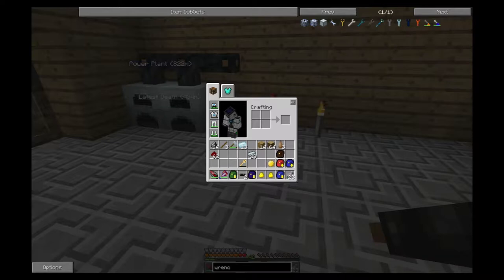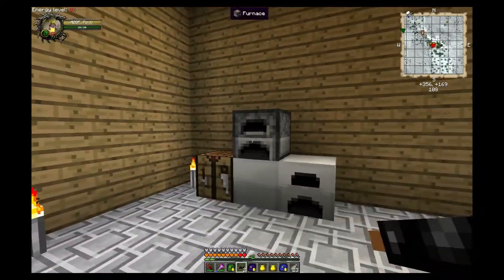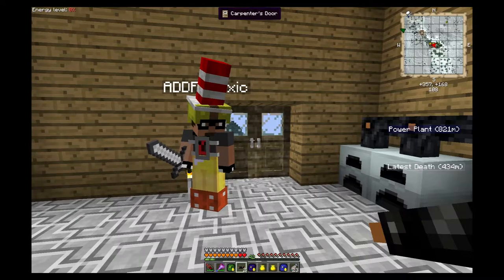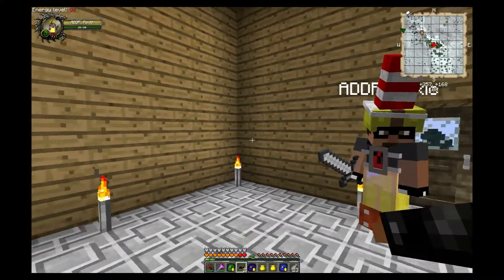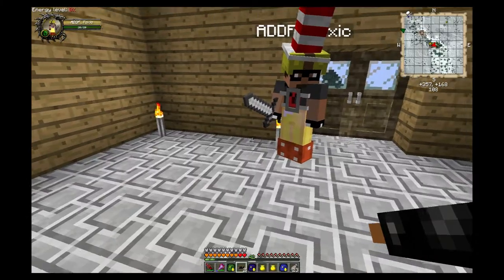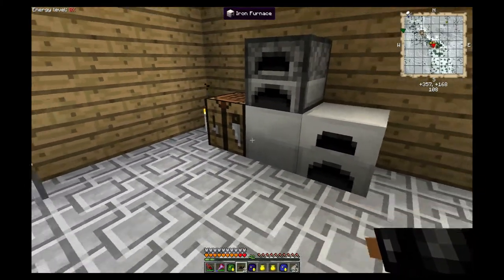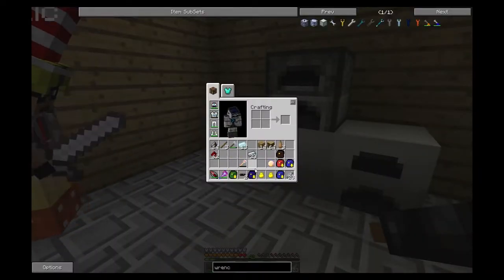For now we want to get on to ore doubling and other efficiencies - the crème de la crème, probably the biggest reason people use this mod, which is going to be the macerator. The macerator effectively takes your raw ore blocks that you're mining and grinds them into dust. When it grinds an ore block into dust it gives you two dust per ore block, which means two ingots per ore.